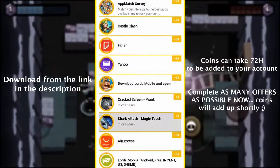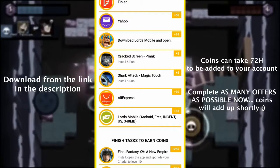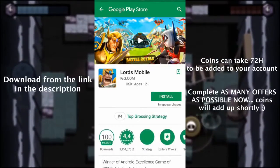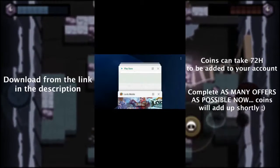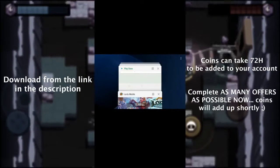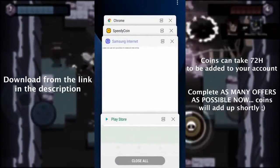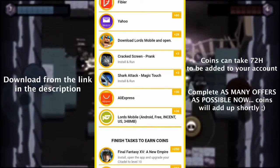So, let's see how it works. To get coins we need to complete offers. Let's complete one together — I'm gonna try the Lord's Mobile here, which requires to install and open. I suggest you stay on the app for 45 seconds. Then, you go back to SpeedyCoin and refresh to get the confirmation message. That's it!